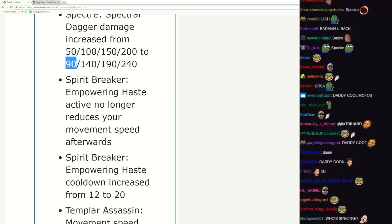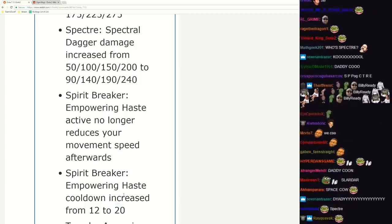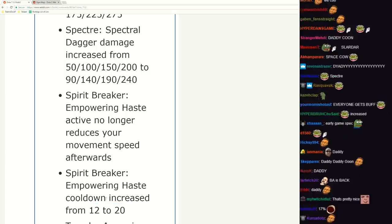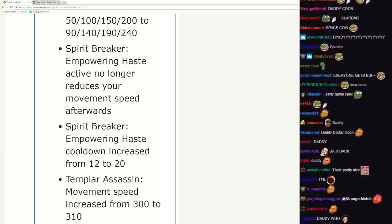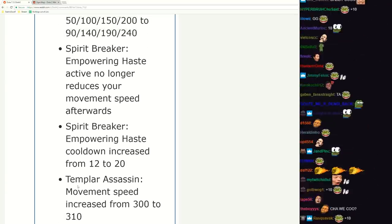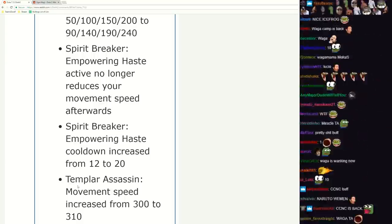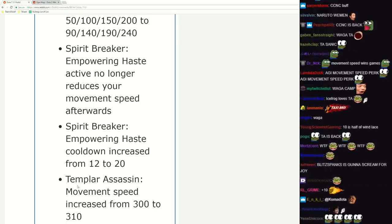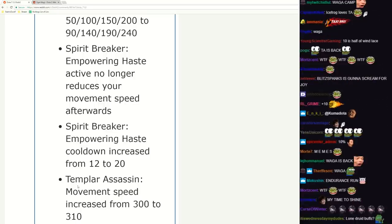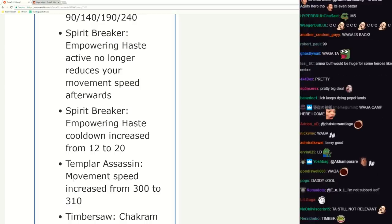Spear Breaker Empowering Haste no longer reduces your movement speed afterwards - that's pretty nice, and cooldown increased because of it. That's good - now you don't have to feel bad if you use it in the middle of a team fight and then it ends and the team fight continues. Whoops, I don't get movement speed anymore. TP movement speed increased by 10 - what, that's a pretty big buff when you touch movement. Giving someone 10 more movement speed is a pretty big deal.